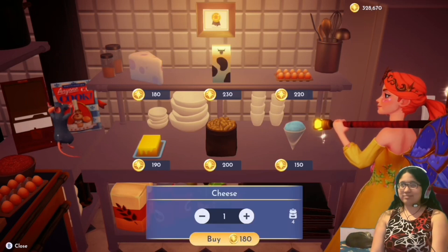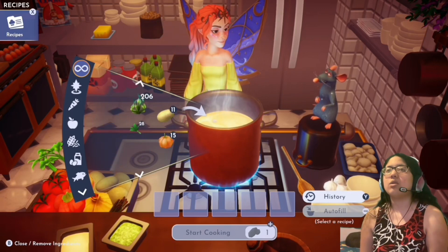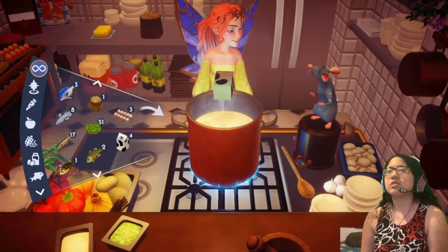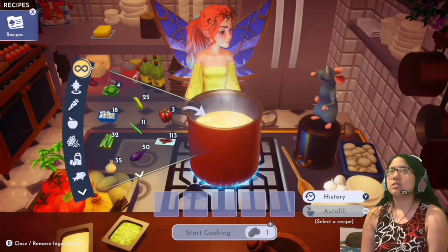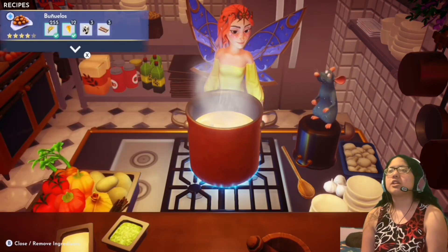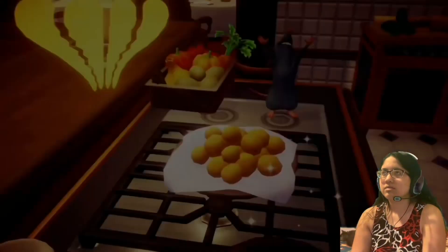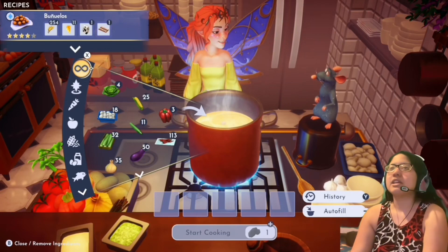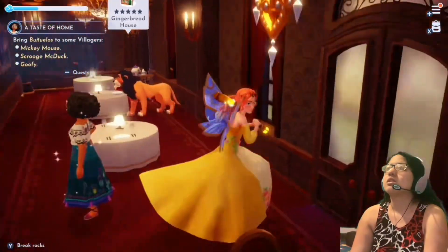Now bunuelos — we got wheat, cheese, eggs, and milk. Let's cook them really fast — lightning speed. Now bring them to Mickey, Scrooge, and Goofy. Mickey gets his first. Then I see Elsa and Mother Gothel. Mickey says: 'Look for Mirabel and me to thank you for staying in the valley no matter what.' Scrooge says: 'Bless me bagpipes, bunuelos! I haven't seen a plate of these since before the forgetting. Mirabel wanted to thank you for staying — well, it's much appreciated, both your message and your delivery.'